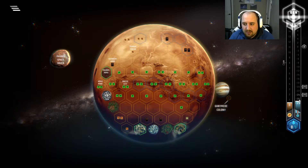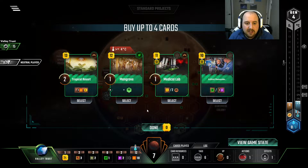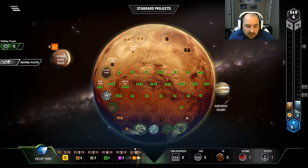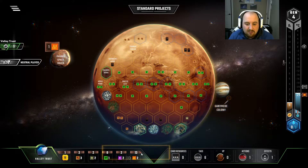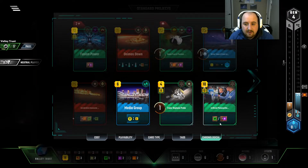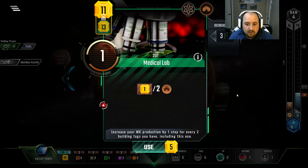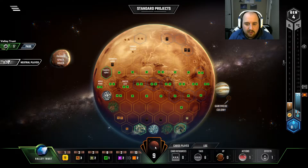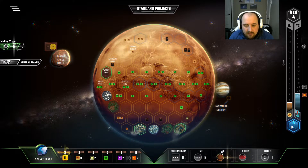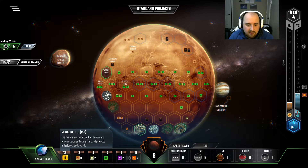Deimos Down and Ammonia — all of these are like $25 or $30. Which means that an extra dollar worth of titanium just wasn't worth it. We have two heat bumps lined up. We have so much heat production, I probably don't even have to do Deimos Down. We didn't get an energy tag, sadly. This is what I was really hoping for. I guess we grab the science tags because we have discounts on them. We're gonna have two heat bumps next turn as well. How many building tags do I even have? I still think it might be worth buying it. Four divided by two is two income — I'll spend some steel to get some income. And then I'll buy another income.